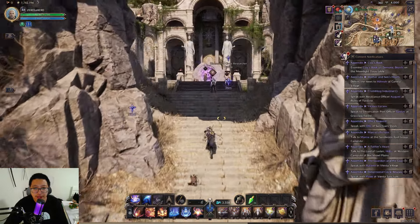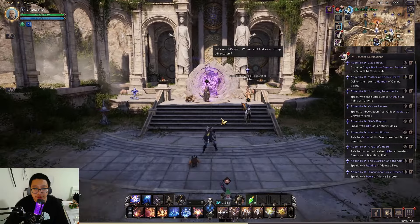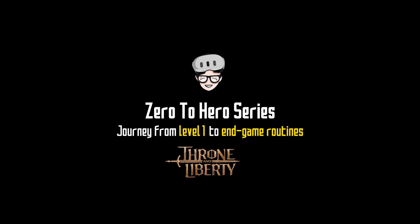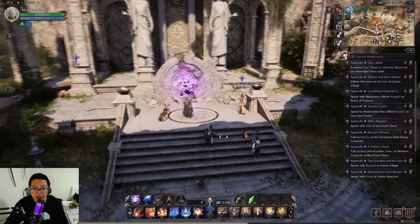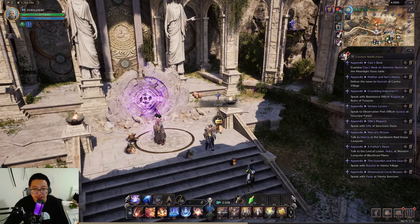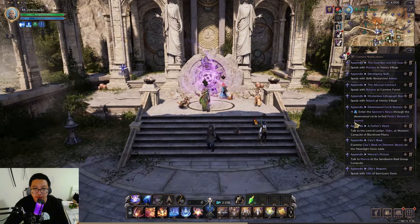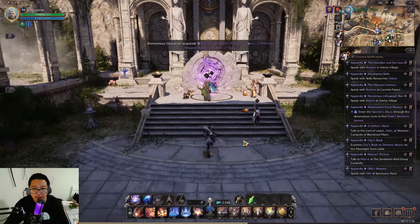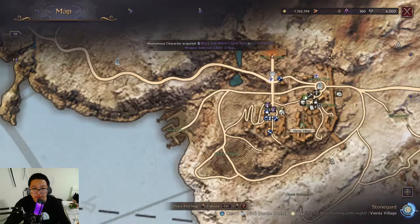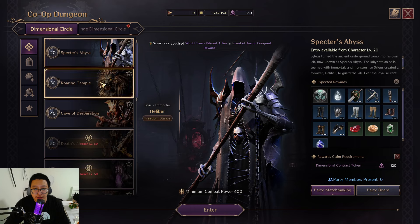Good morning guys and welcome back to our zero to hero series. Right now we'll be discussing the system inside these co-op dungeons. You will be able to access this once you start this side quest, and once you get access to the co-op dungeons you will have it in your menu, meaning even if you're in a different place you can just press escape and click co-op dungeons.